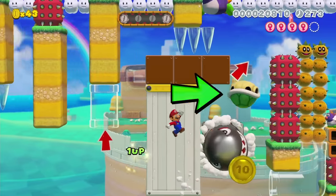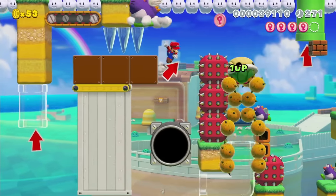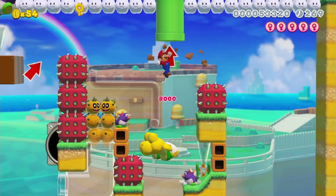This shell is perfectly positioned so that when I kick it, I also jump off of it. I can meet it up here for a shell jump to break the block, and I enter the pipe.